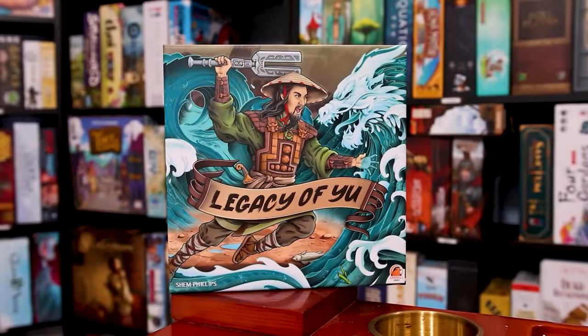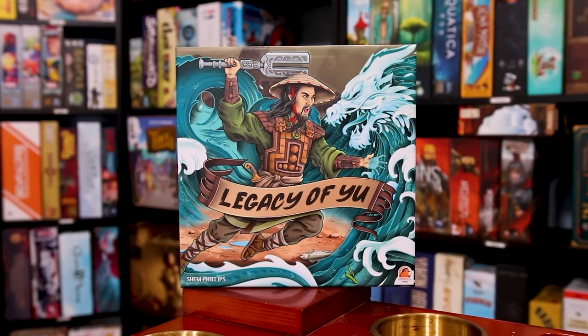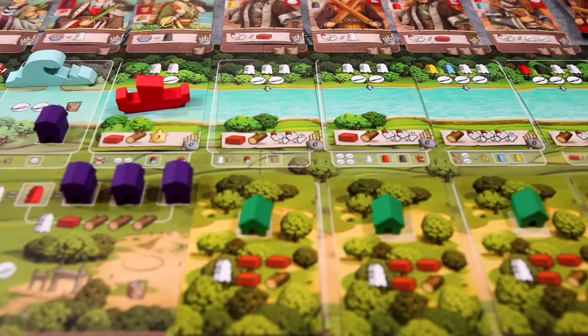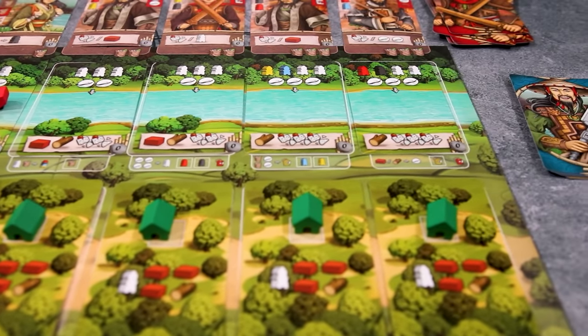Number six is Legacy of Yu — a solo-only game by Garfield Games. You play as Yu, trying to build out canals before the flood happens along the Yellow River. There are also barbarians to deal with: you find them or bribe them while managing the flood. It plays on a nice contained board, with some cards above and below, all just held together in that space.